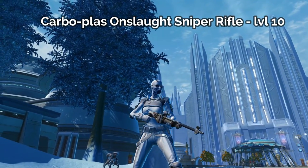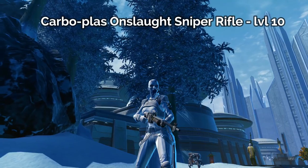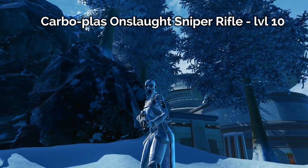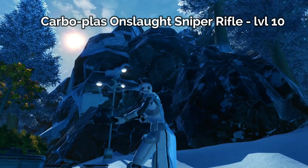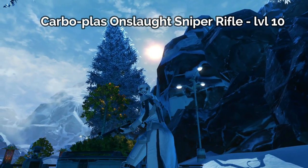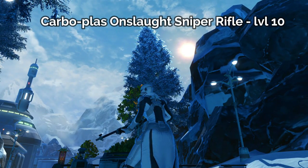Sniper rifles can only be wielded by the Imperial Agent Sniper Advanced Class. There's a total of 16 advanced classes in the game and only one of them can pick up a sniper rifle. So if you like these types of guns, make sure to pick a sniper when you're creating a character. There are also a few companions that can wield a sniper rifle, including Aric Jorgan, the famous Deadeye, who was upgraded to actually equip the weapon in 4.0.